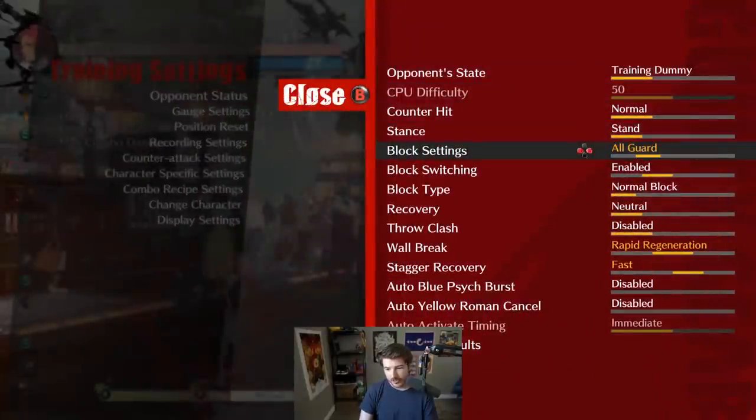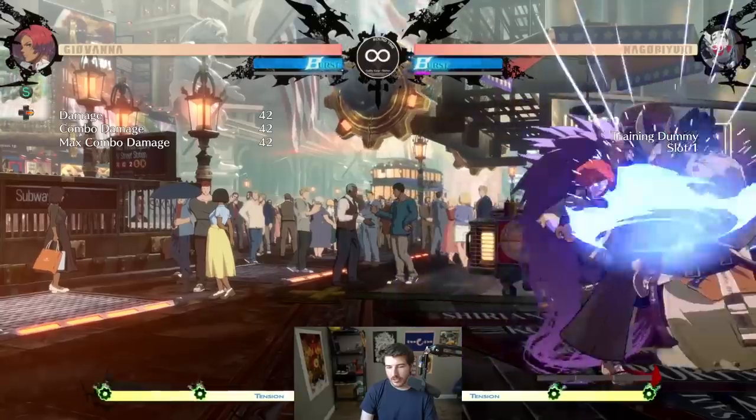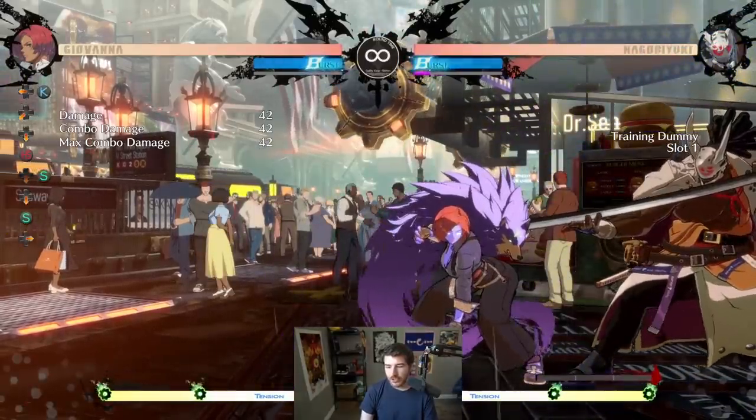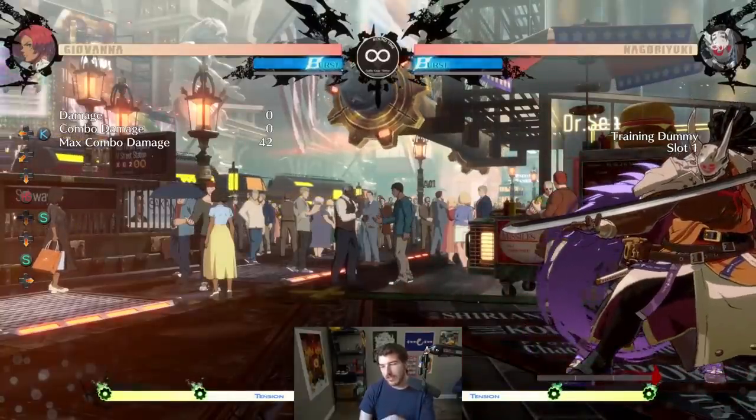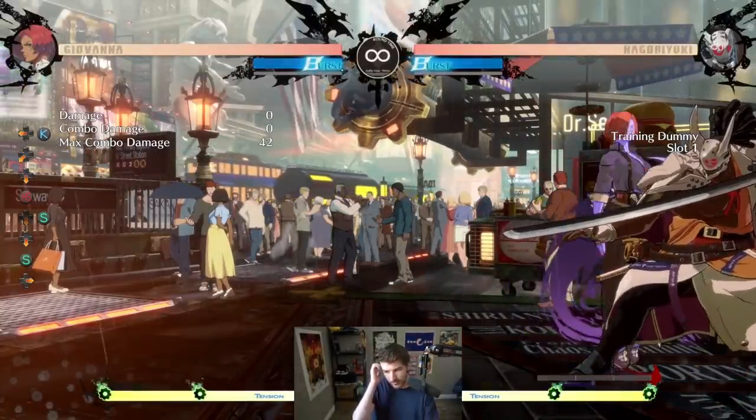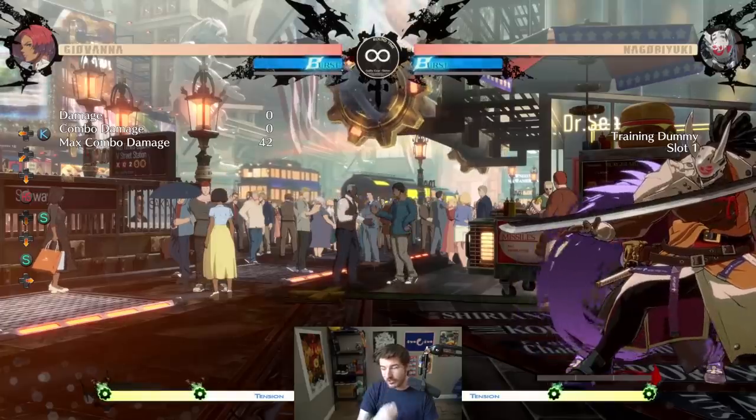So let's say my opponent is blocking. The most basic string is close slash, 2S, 5H, flippy do. And just off of this string, you can create an entire pressure sequence that is really hard to deal with, whether someone is brand new or if they're super experienced.